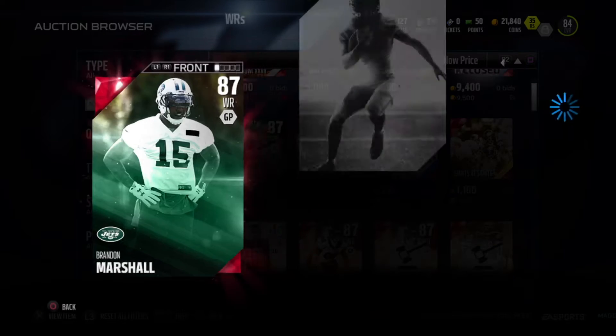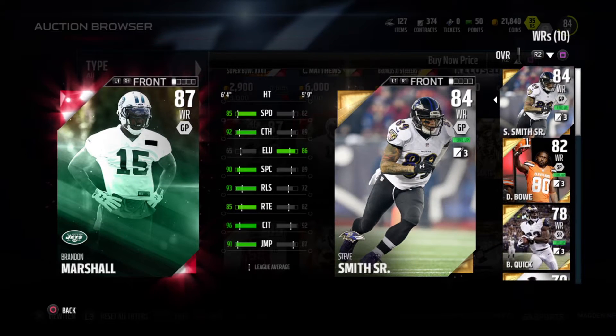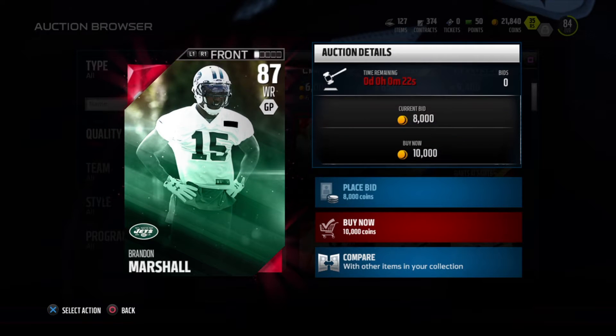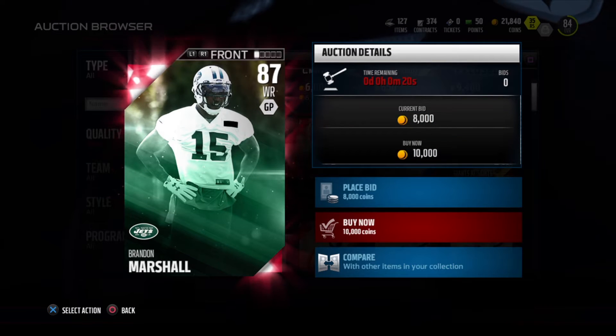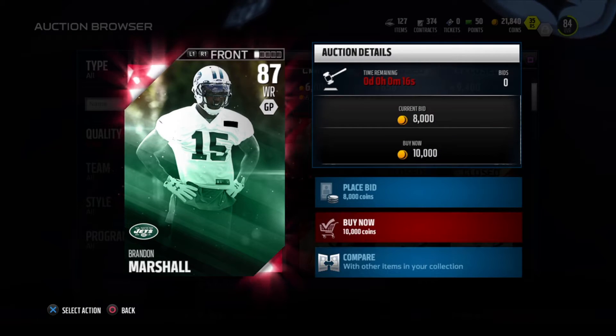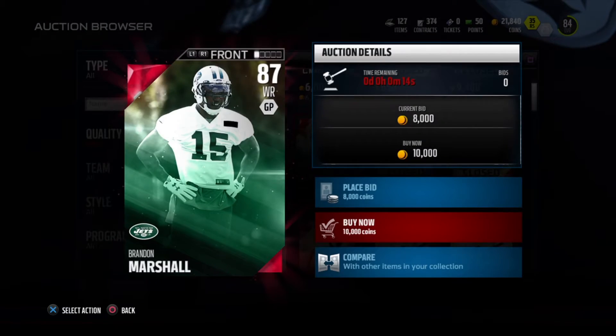We're gonna head to the market and check out this Brandon Marshall, 87 overall. Compared to Steve Smith, he is an absolute monster, so we're gonna pick him up for 10k coins. But wait — what's happening? Why can't I buy this guy right now?